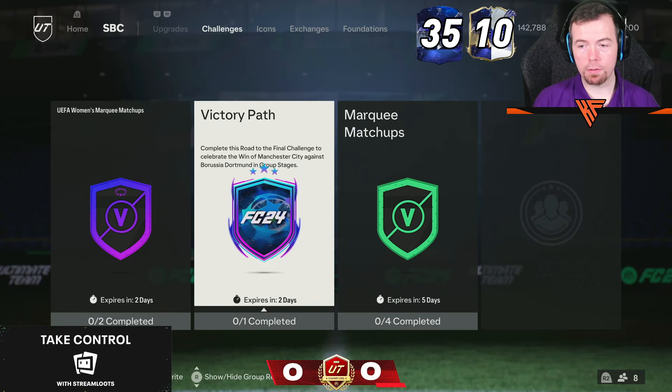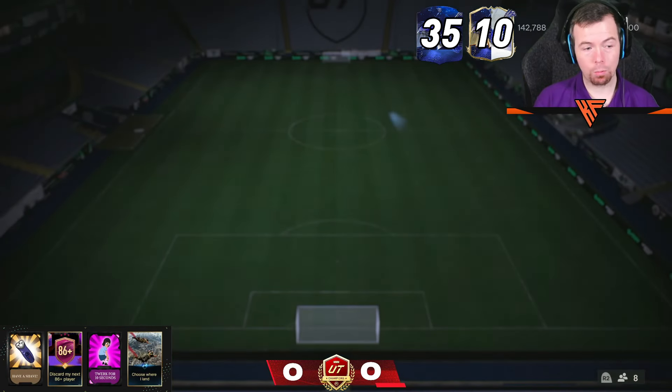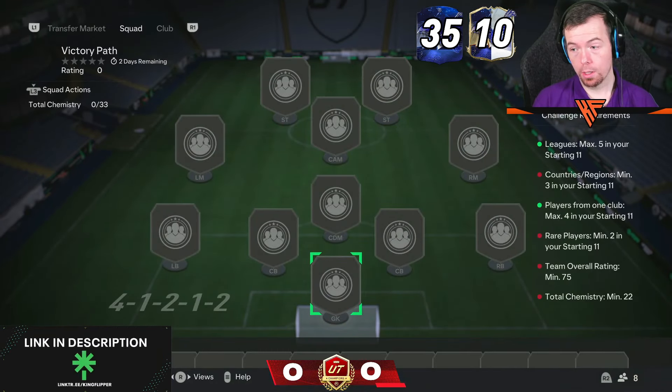We've got a new SBC called Victory Path, which gives us a gold players pack — so it's only a 5k to 10k reward, and it should be easy to do at 75 rated.